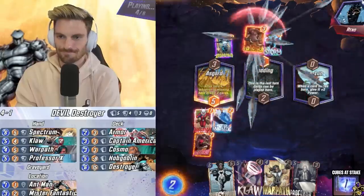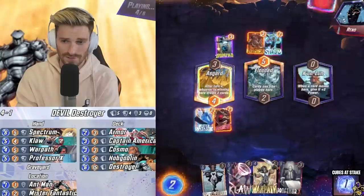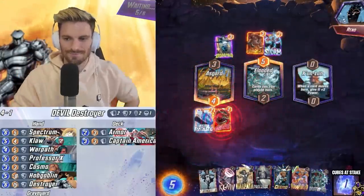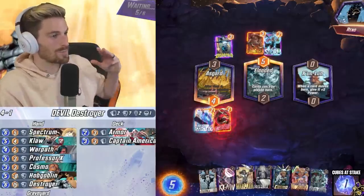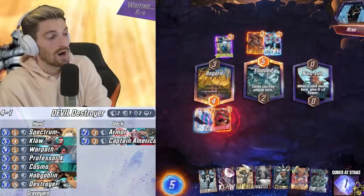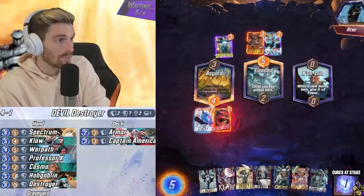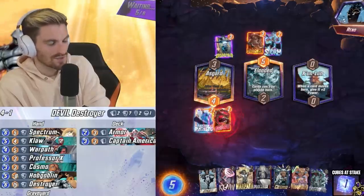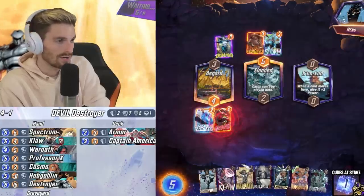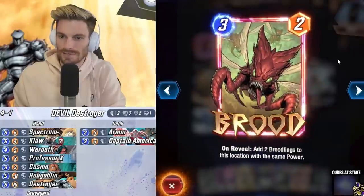He kills our Ant-Man — no big deal — we still get to pull extra two cards. Hopefully Destroyer and Cosmo... Cosmo-Hobgoblin, we'll take that! This is an awesome play. We've got our pick of the litter. We don't have Cosmo or Armor — no way to protect ourselves from the Destroyer. With Hobgoblin this turn and Professor X this turn, probably the best thing to do is play Professor X in one lane and Destroyer in the other. The hope is we can do it in this lane.